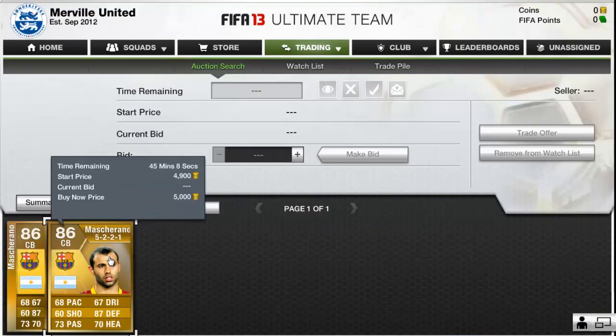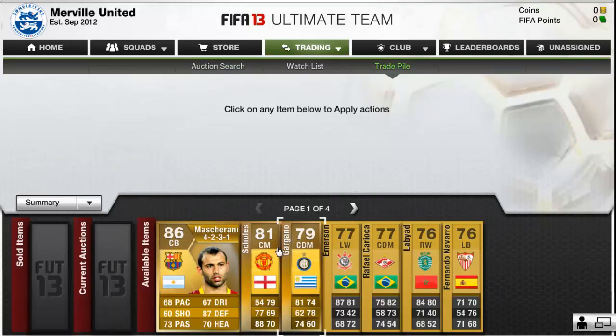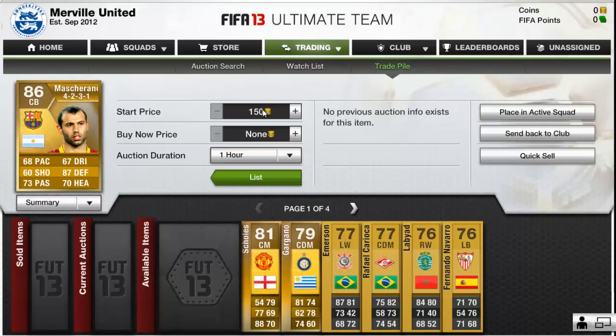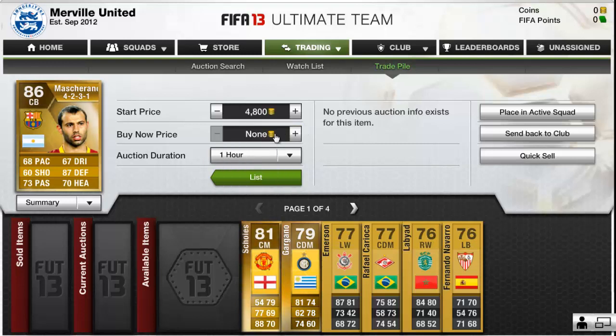You'll see there I do a broad search of Mascherano just to check the rough price. The price will be fluctuating up and down during the web app because so few coins are around. I'll search for his lowest buy now just to check what it is — it was 4,231, which was actually the one I had in my trade pile that I pulled out of a pack. It was 5k buy now, so I listed it 100 cheaper, hoping it would sell, at 4,900.